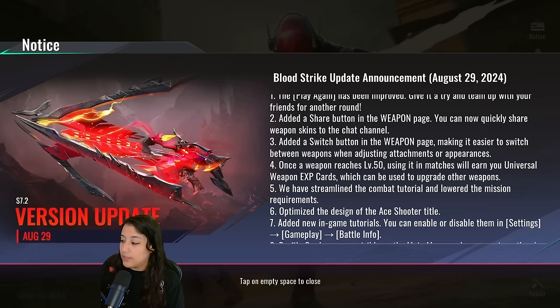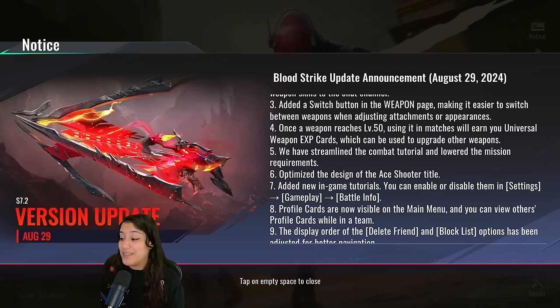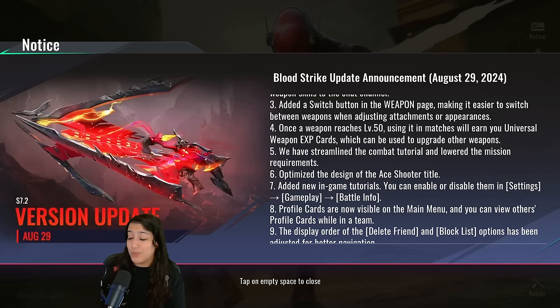They've also streamlined the combat tutorial and lowered mission requirements, making it easier for new players to get into the game. Up next, we have an optimization of the Ace Shooter titles design. These are titles you get for your region or country — for example, if you're a top 100 AKA player it will appear on your profile. You can grind these Ace titles and they look absolutely amazing — a huge W in my book.